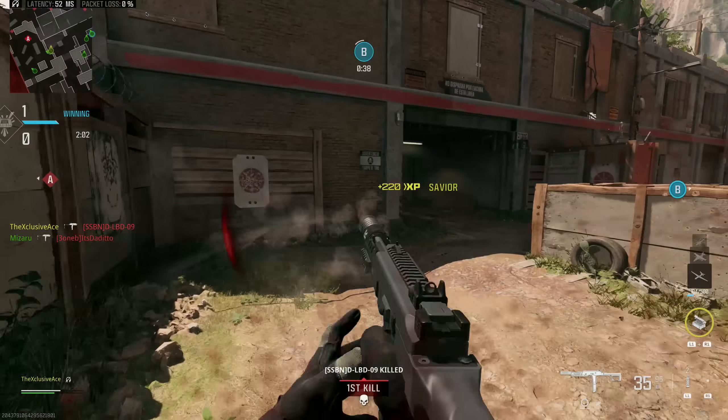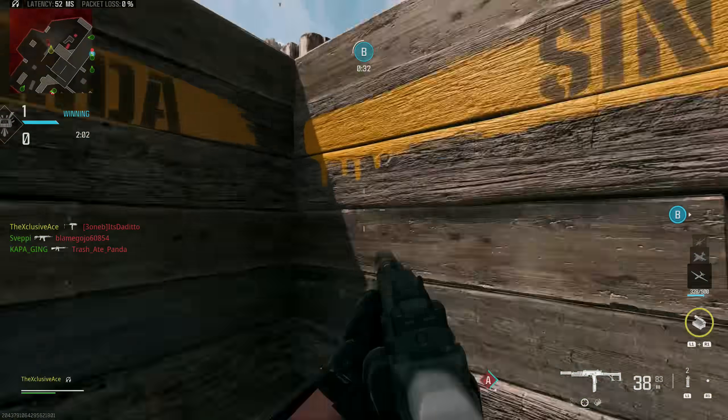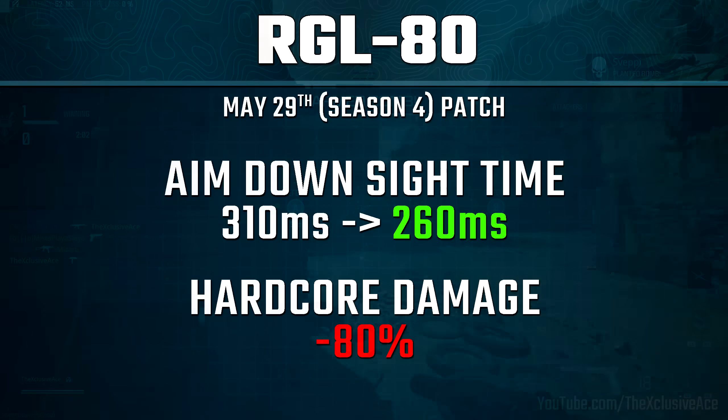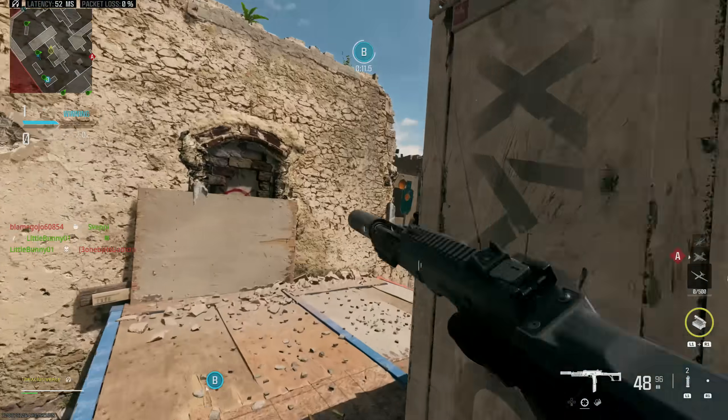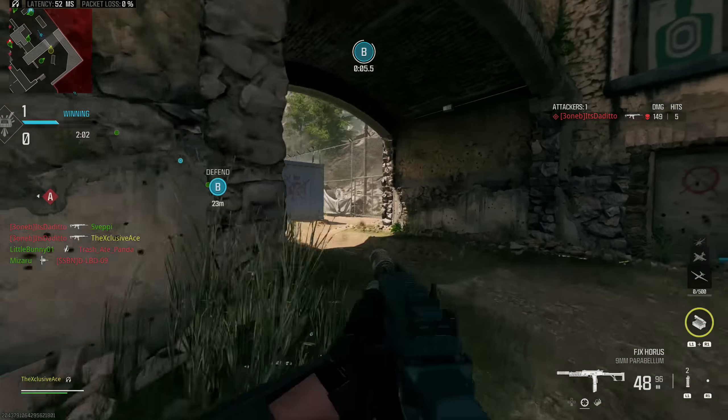That's a nice change that makes the kit feel much less awkward. Finally, something hardcore players will be very happy to see — adjustments to the RGL-80. They improved the ADS time from 310 milliseconds down to 260 milliseconds, but most importantly for hardcore players they decreased the explosive damage by 80% in hardcore game modes. This means you can no longer get a one-hit kill without a direct impact in hardcore, which has been a huge problem since the game launched.